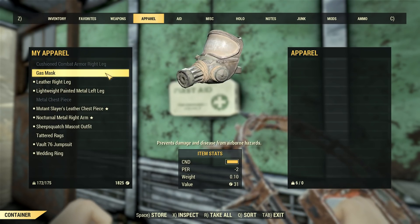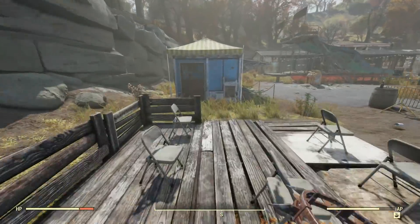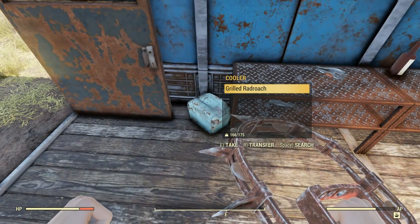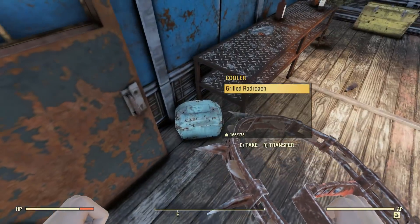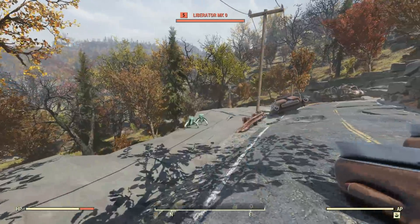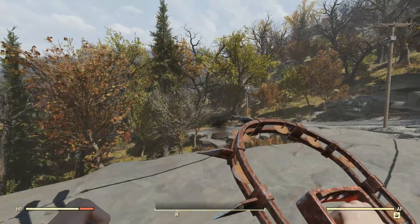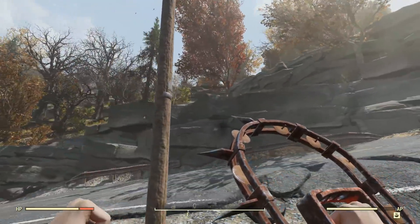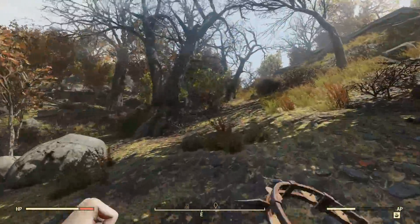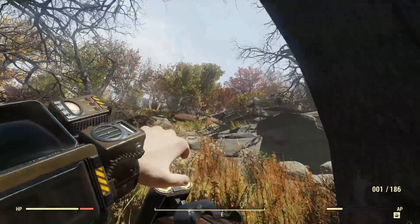Yep, over encumbered. But there's so many first aid boxes here, and drugs — Mentats, Rad-X, so many good drugs. I'll sort my inventory in a bit. I've also got a basic Syringer — I have Rose's Syringer already, so I can definitely get rid of the basic one; don't know why I've been carrying it. Instead of heading further north, I should probably go east into the Toxic Valley — if I head over to Grafton there's a train station where I can deal with my carry weight issue. Oh, some Liberators — they haven't even noticed me yet. Free experience!